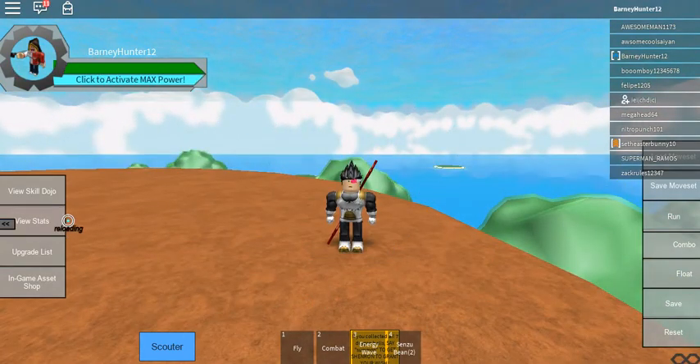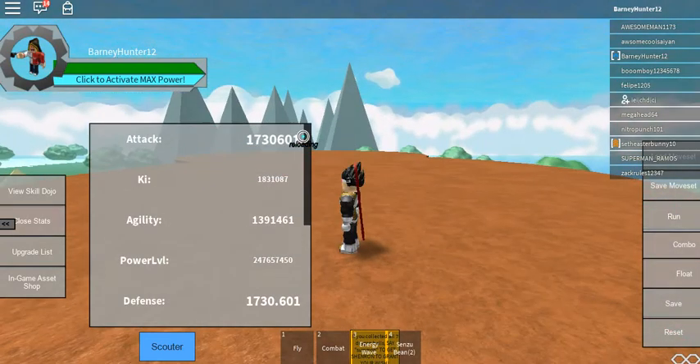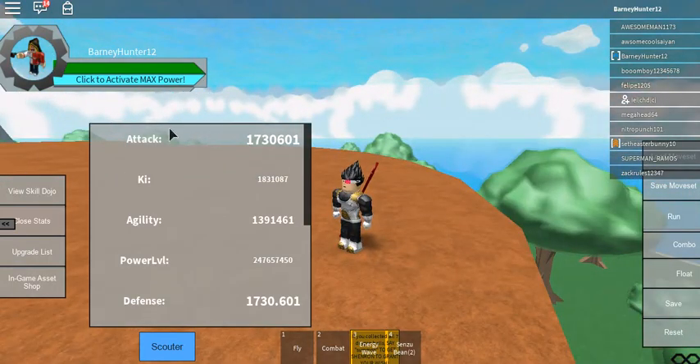You also want to look at your stats. My stats are ridiculous right now — really, really high. Normally they aren't this high. To increase your attack, you just do combat — you'll see it going up.